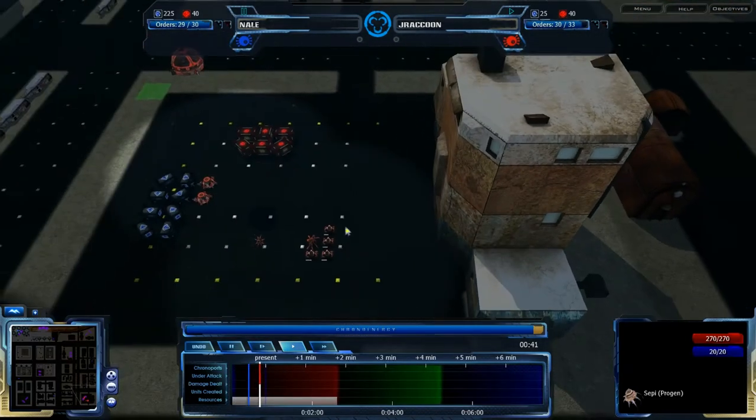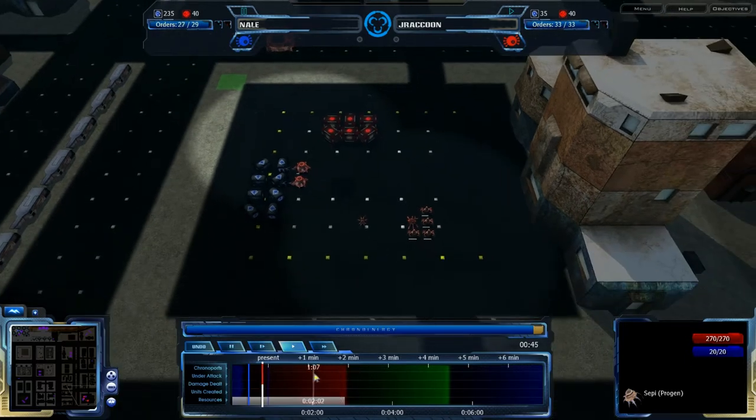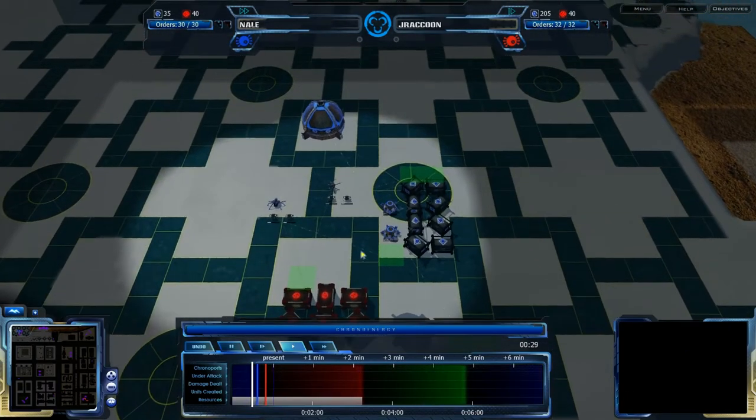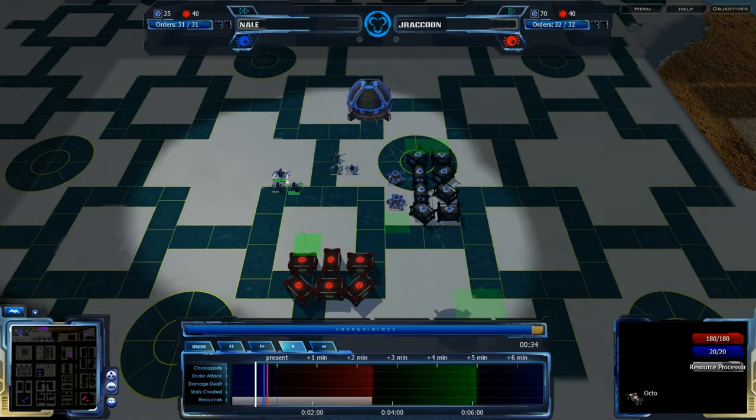Both players are playing Grecom, so species balance concerns won't be a problem right now. Jay Raccoon is building up his economy, setting up his octos right now. Nail is at the 26-second mark. He has set up his main octos for the economy — two from the Sebi, two from the Faro. Interesting, I've never really seen that much, but good idea though.